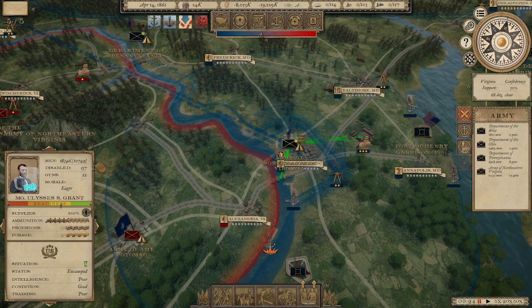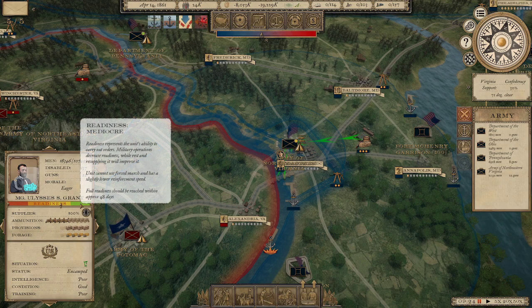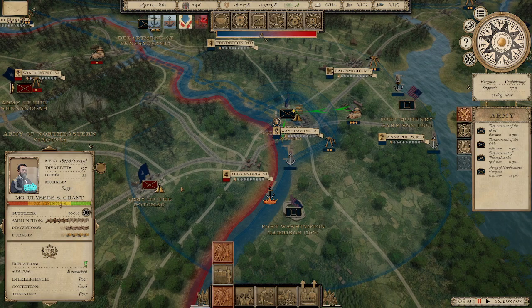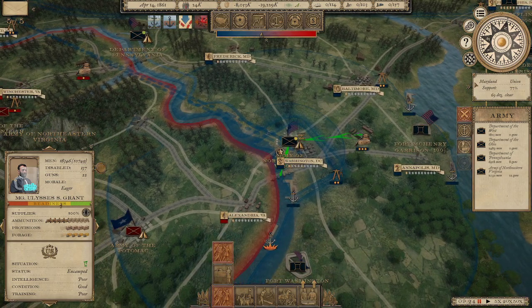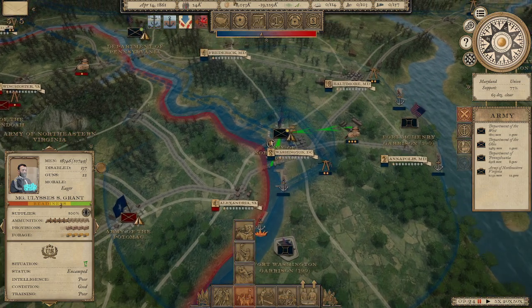At amber readiness you can start moving around in enemy territory. Green is full readiness — you can do force marches and everything. Down here are the different stances. Offensive stance means you engage anything in any territory — for example if I move to offensive stance my army will immediately move to take Alexandria and then attack the Army of Potomac. Defensive means they won't attack unless attacked. In defensive stance they'll hold at Washington and try to avoid engagement — they won't try to take Alexandria unless the Army of Potomac is on an aggressive stance.